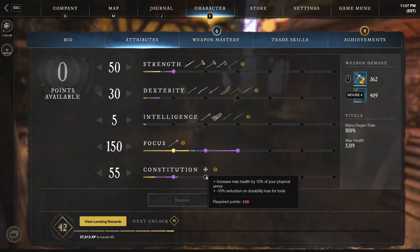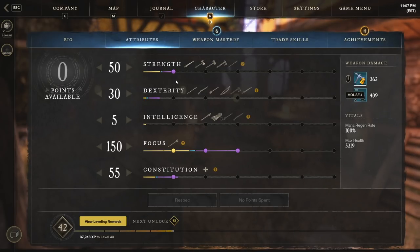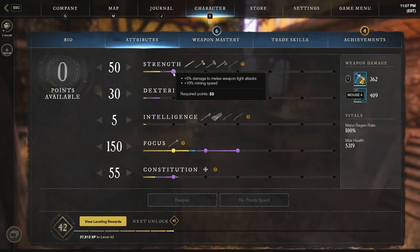The more health you can get the better. And finally, for strength — I would make sure you get to at least 50. That's because you get some bonus melee light attack damage, and a lot of the damage on this build is the hatchet light attack. It's super effective, it's fast, you can chain three of them together very quickly and you want as many buffs behind those as possible.